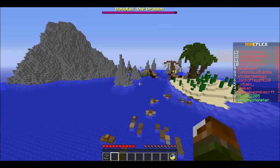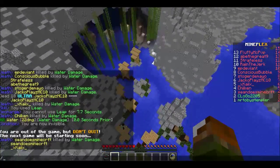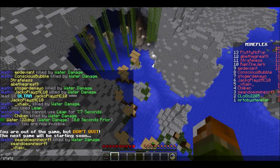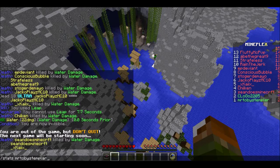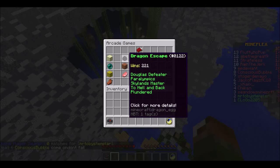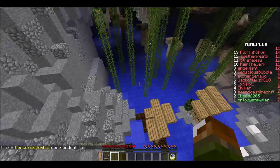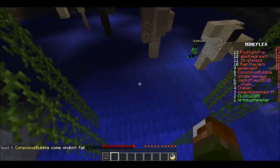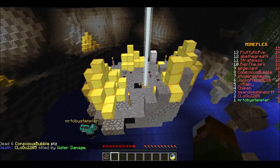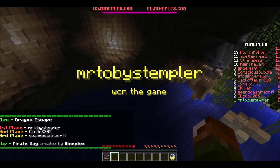And look at these guys — they're like pros, they're probably playing this like a hundred times. Mr. Toby's Templar. Let's see how many games of this he's run. 221. He's got each one of the things as well. The other guy's probably won way more — like Clogo. He seems like the guy who's probably won like a thousand times by now.